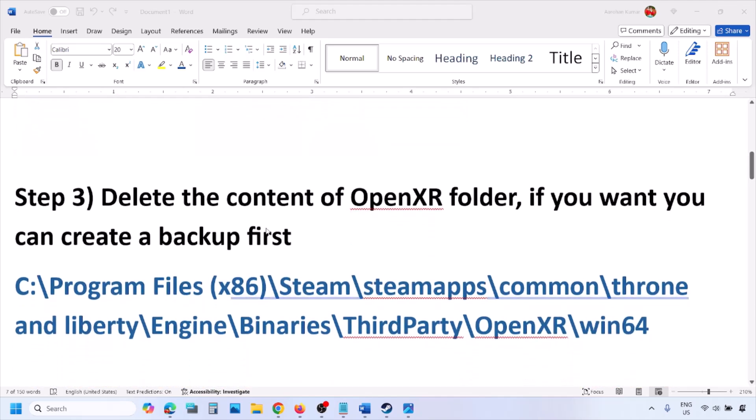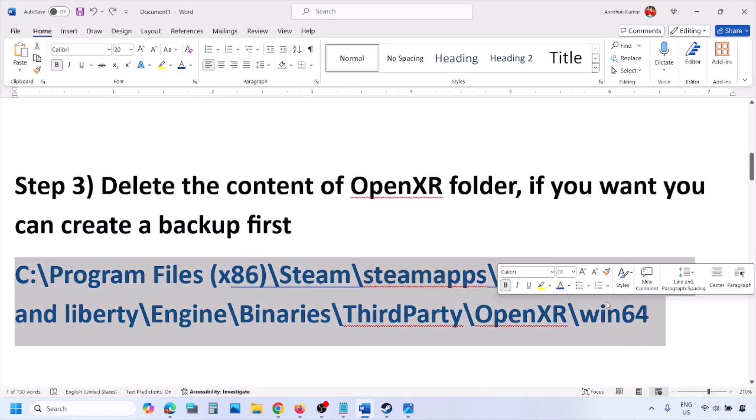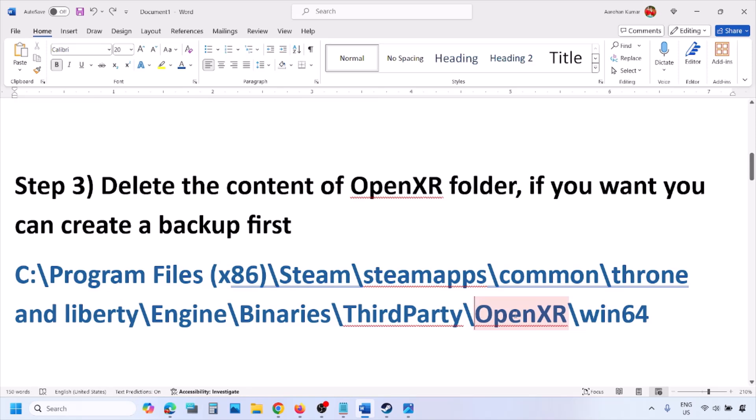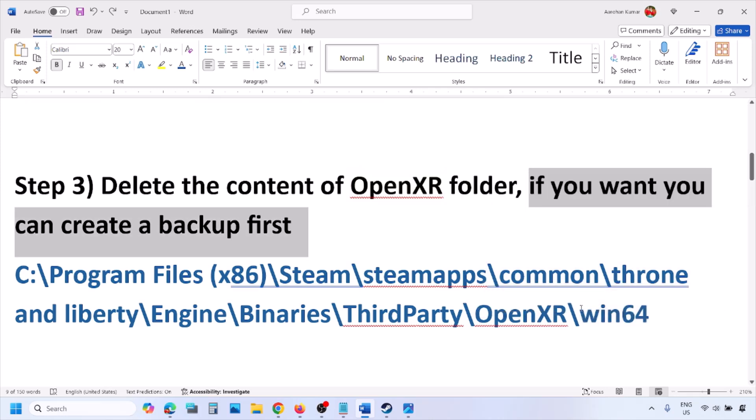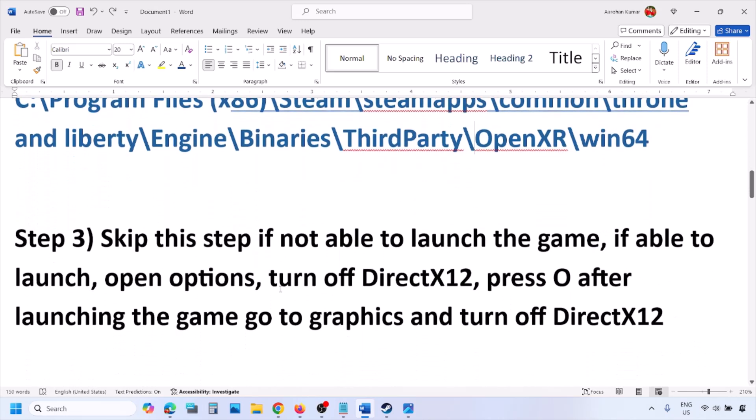The next step is to delete the content of the OpenXR folder. Go to the same location, open the OpenXR folder, and you will see a Win64 folder. If you want, create a backup first, then delete the content of the Win64 folder. Once deleted, launch the game and check.